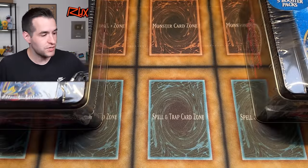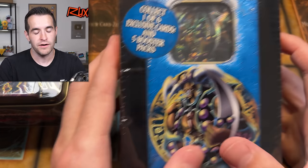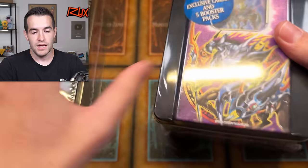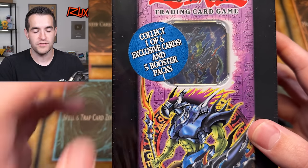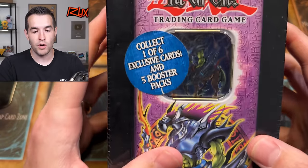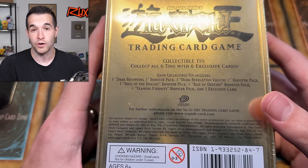Let's get to it, guys. We have two tins to open today — old school. I'm going to say Vorse Raider because I love Vorse Raider. Let's put that one to the side and open up Zexion Universe first. One of six exclusive cards — this is the most debated GOAT card. A lot of people say it doesn't count as an actual GOAT card, and I personally say no as well, but it's a very strong card.